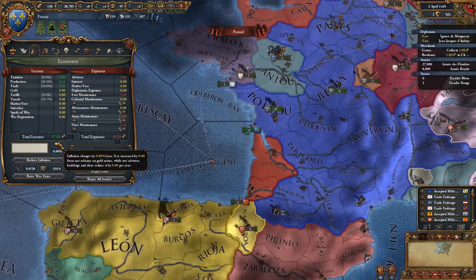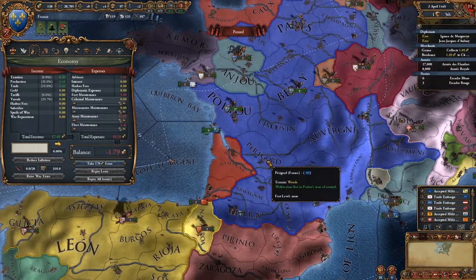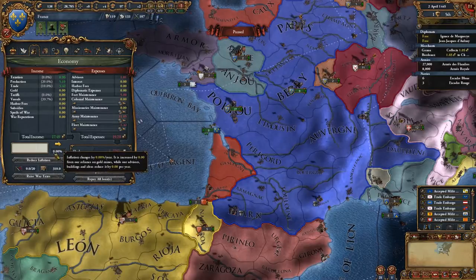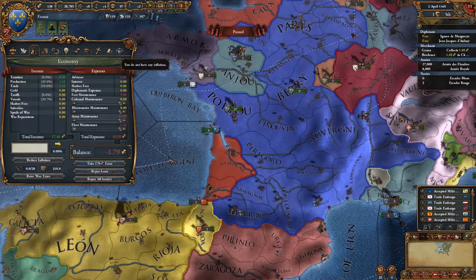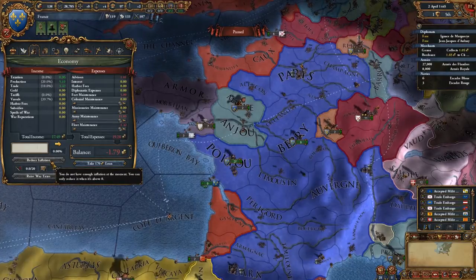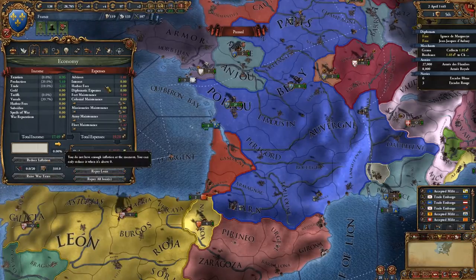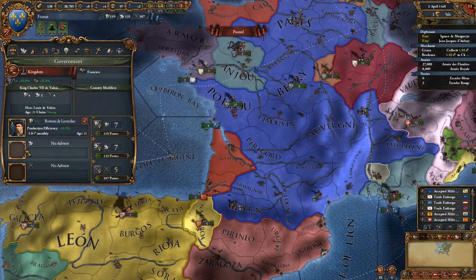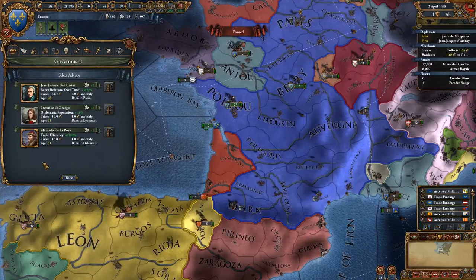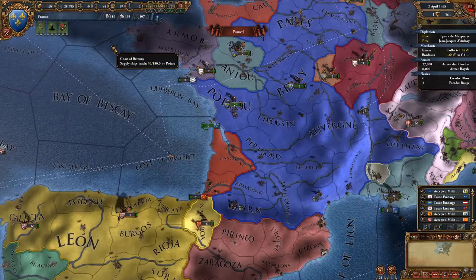When you get inflation, it increases the cost of buying anything, such as training new troops and building buildings. You can reduce inflation by spending admin points to bring the inflation down. So you can actually reduce inflation. You will also find that certain advisors have the ability to reduce inflation. We don't have one at the moment, but you can get that.